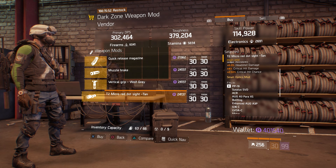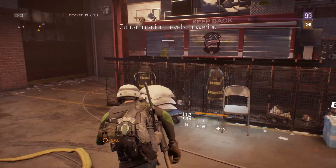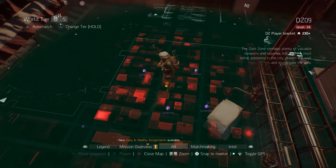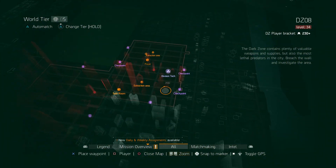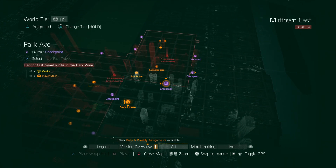In DZ09, the Dark Zone Weapon Mod Vendor has: a Quick Release Magazine, a Muzzle Brake, a Vertical Grip, and a T2 Micro Red Dot Sight Tan. That'll do it for inside the Dark Zone. Let's start heading over to our checkpoints.